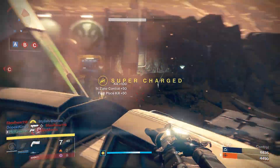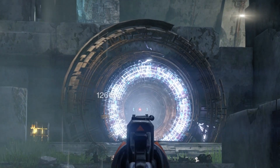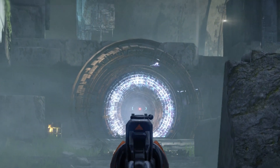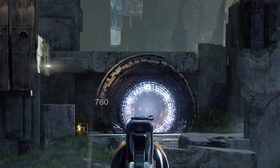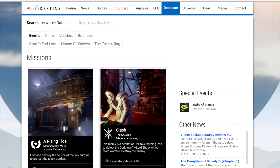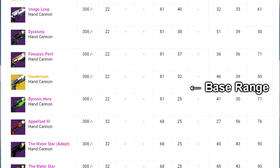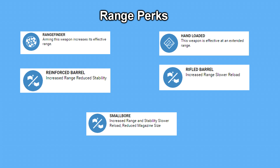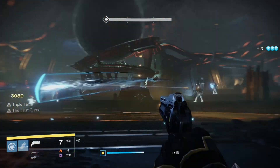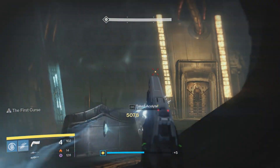Now moving on to the perks and roll recommendations. It should be noted that not every hand cannon can roll with the same perks — Hake hand cannons can't get Luck in the Chamber, and Omelon ones can't get Rangefinder. As always, if you want to see the available rolls on a gun, please use the Planet Destiny database. So aside from very few weapons, you're going to still need some sort of perk to increase the range. Rangefinder, hand loaded, rifle barrel, reinforced barrel, and even small bore are all extremely viable choices. I'd avoid reinforced barrel since that does hurt stability, but if you're using a slower rate of fire archetype, then stability doesn't really matter due to time between shots.